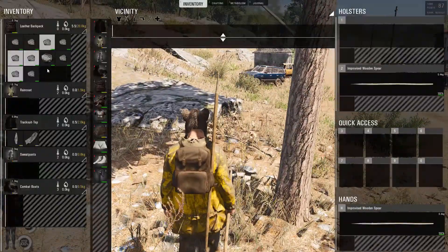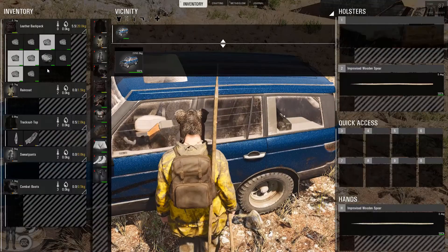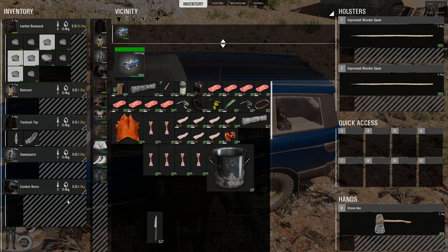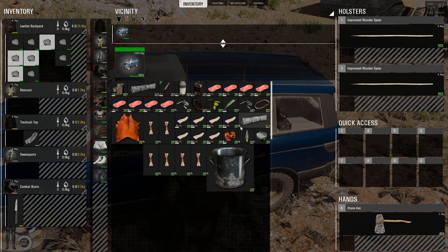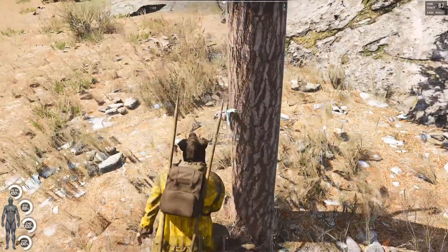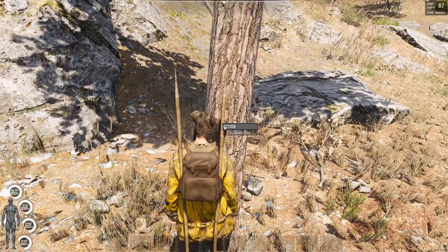So we'll cut this little tree down. I do not have my axe, I need to go back and pick it up. Hold F, go into storage, double click our little vehicle here. Let's put our spear into our holster, pick this up, grab our knife. Let's take our axe, come over here to this little tree, get some logs. I threw it — yeah, don't do that. Instead of holding and throwing, just hit F, cut down tree.